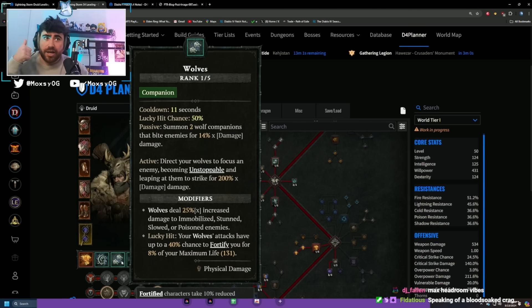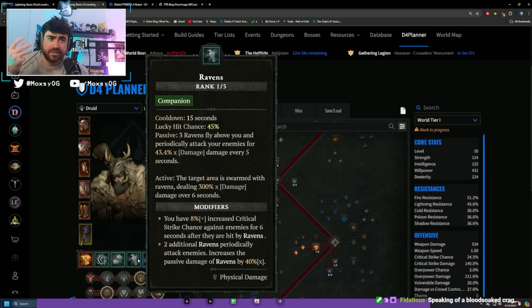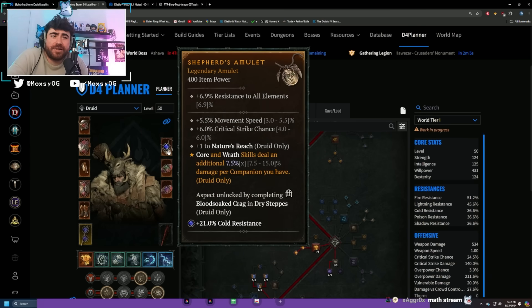With a basic skill tree setup you'll have one Poison Creeper, two wolves, and three ravens. Putting the Shepherd aspect on your amulet gives you a 7.5x multiplier per companion — that's a 45% damage multiplier for basically any core skill you want to run. This is incredibly flexible: if you get Subterranean you can run Landslide, if you get Storm Chasers you can do Tornado — it sets you up for any core skill plus companions build.